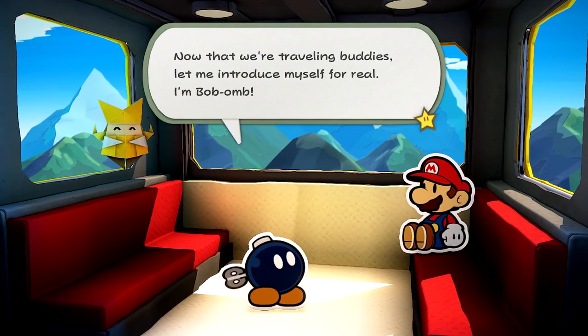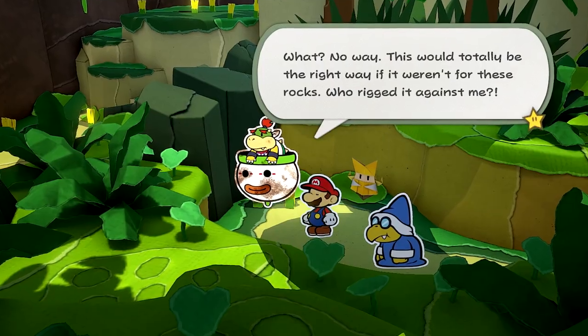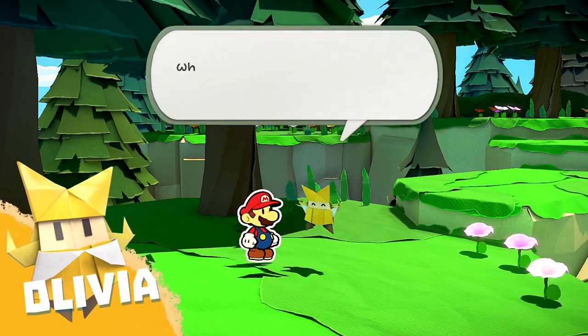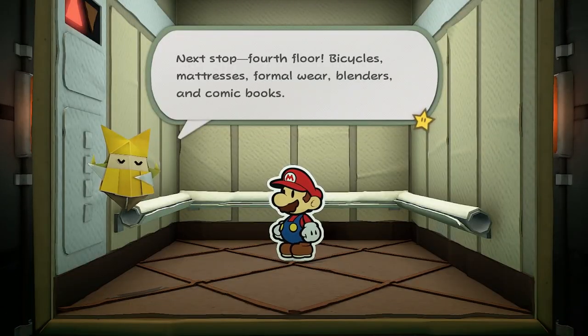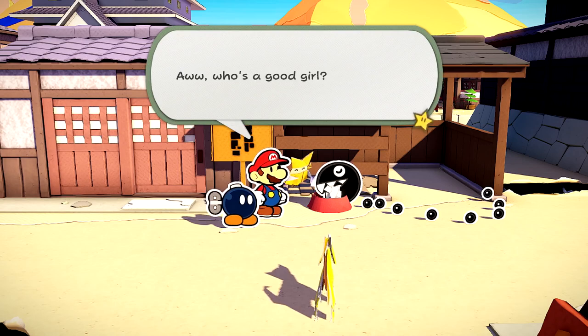Meet Olivia, Mario's steadfast travel companion. However, she's also King Oli's sister. Determined to foil her brother's plans, this bright young lady helps Mario out of all sorts of jams.